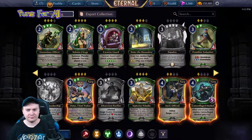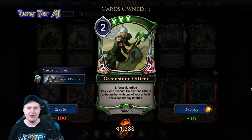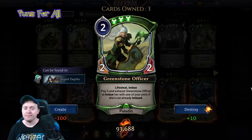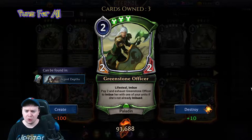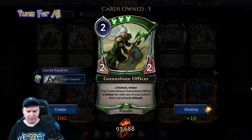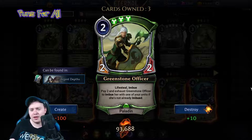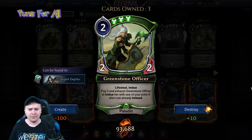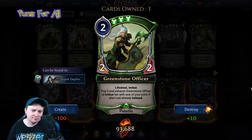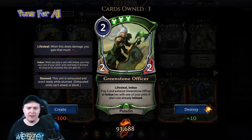Greenstone Officer is a two power, triple justice, two-two paladin with lifesteal and imbue: you can exhaust Greenstone Officer to imbue her with one of your units if she's not already imbued. So if I'm reading this correctly, you can stun her to give something else plus two plus two permanently while you have her in play. It's fine, one star.